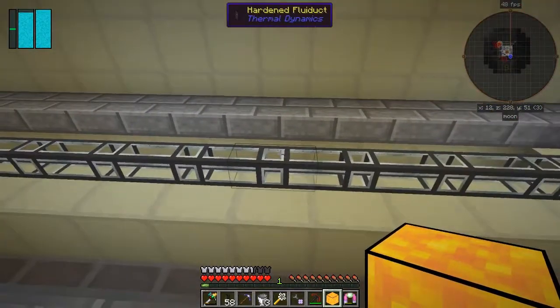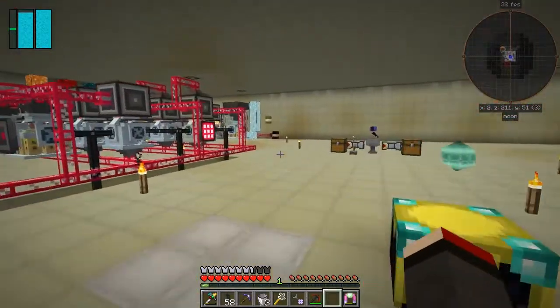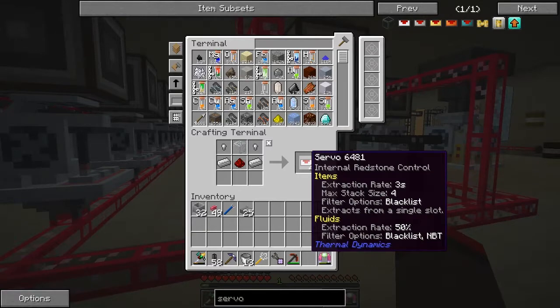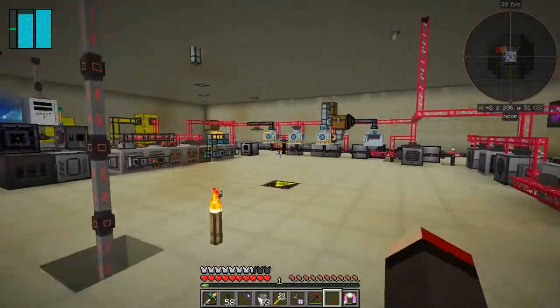It doesn't matter too much because I've got to use buckets to take it out. At the same time, I'm also going to make 32 servos — actually let's make 36. We'll make some standard ones for doing this and also some resonant ones. We're also going to make some impulse item ducts, and I've got everything prepared over here.